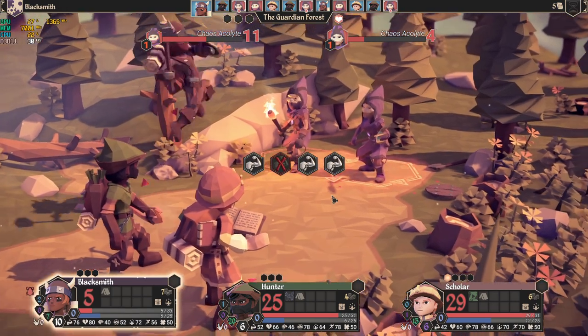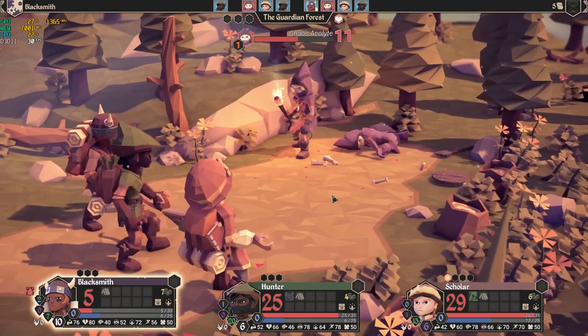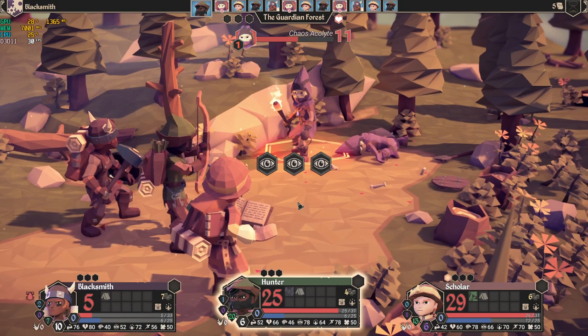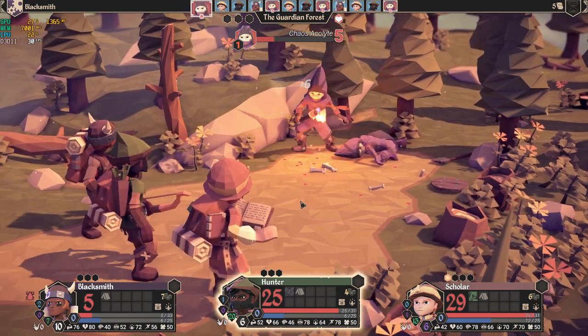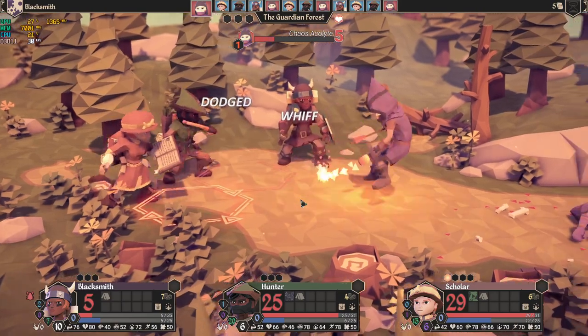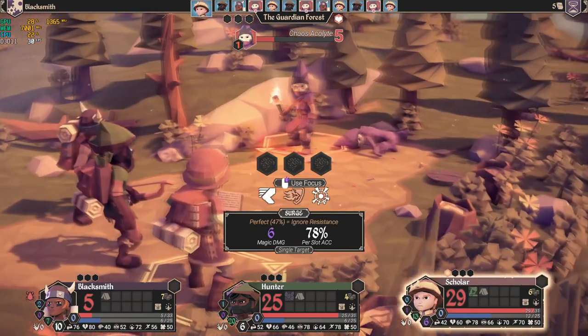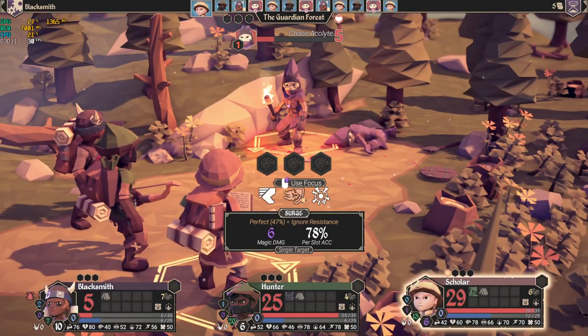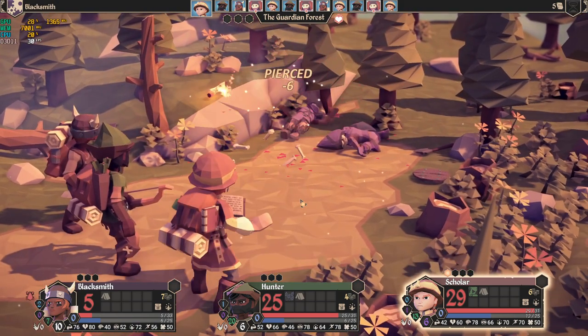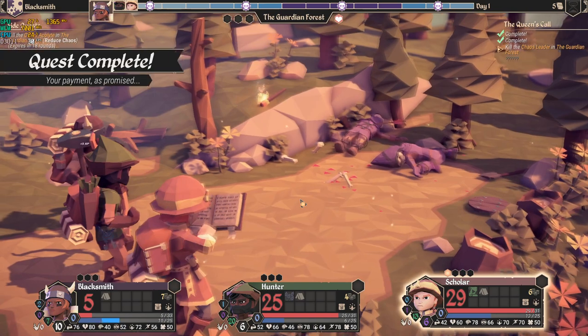Another one down. The Blacksmith is holding on — don't die on us! If he dies, we have one more life and can revive him. But generally, if you're dead, you're dead — that's why it's a roguelike RPG.